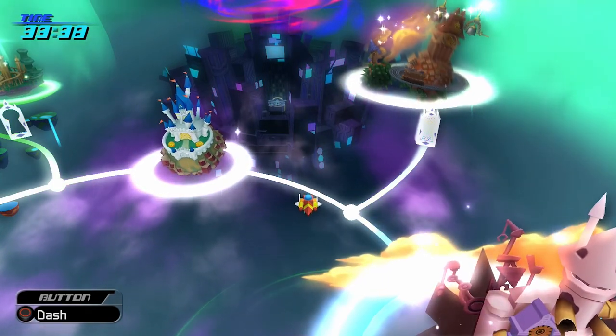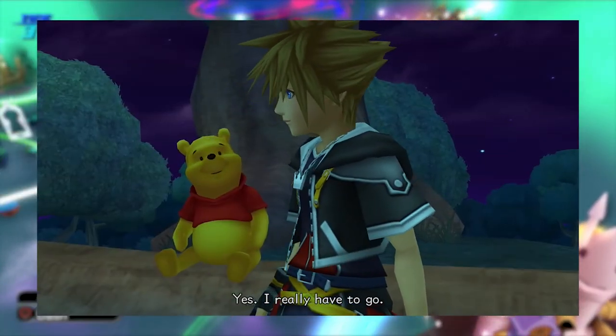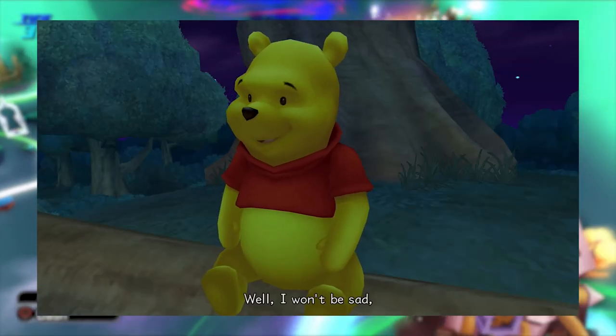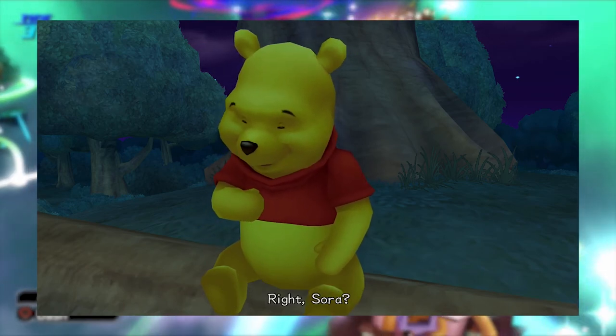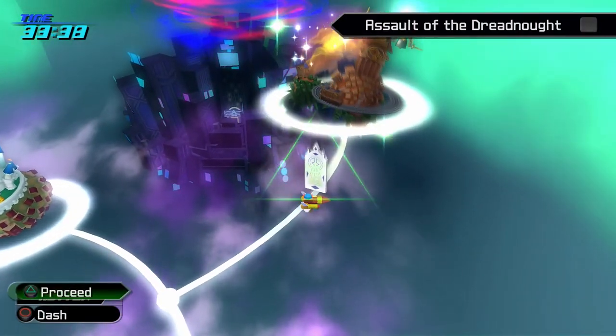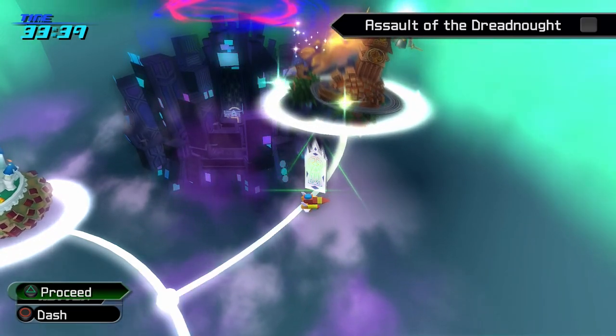Hello everyone and welcome back to Kingdom Hearts 2 Final Mix on the PlayStation 4. In the last episode we did everything we could in 100 Acre Wood and completed it entirely — we 100-percented it in Jiminy's Journal. Now we can move on to the Assault of the Dreadnought, because we need to go to Twilight Town, one of the last worlds we have remaining.